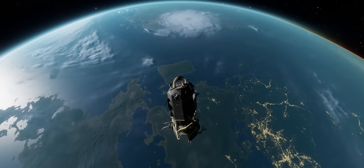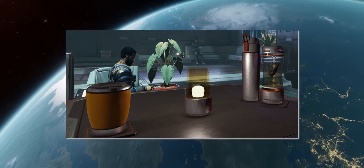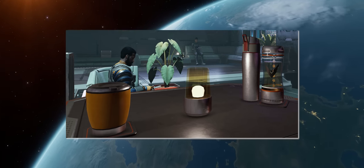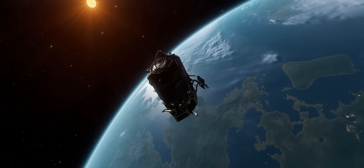One nice little touch: whilst you still can't order a drink at the bar, most but not all of the drinks in the bars at outposts etc. now come in containers more suitable to a 0g environment and feature lids.